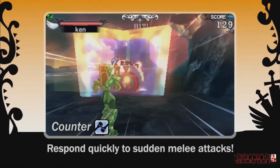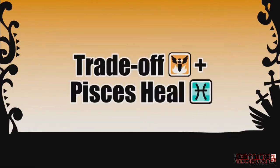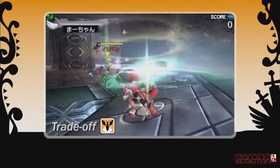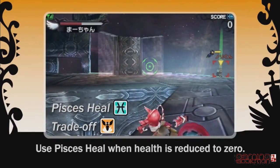Use this combination as a way to deal damage against opponents coming in for melee attacks. With the trade-off and Pisces heal combination, you can regenerate health after using trade-off. Just remember that the trade-off power will not be recovered after being defeated.